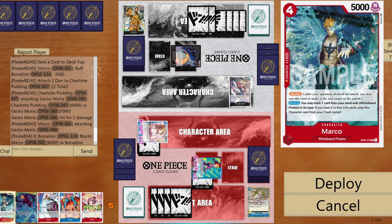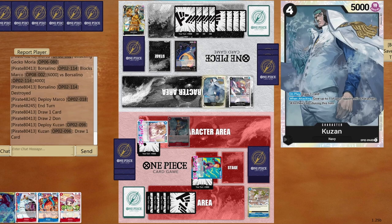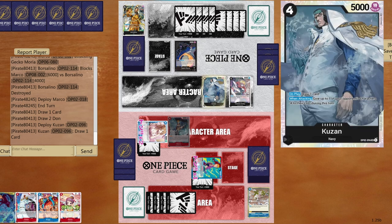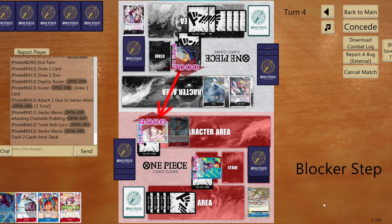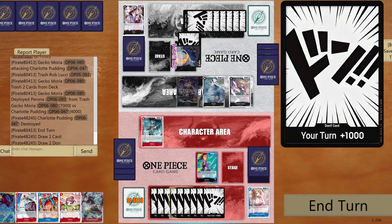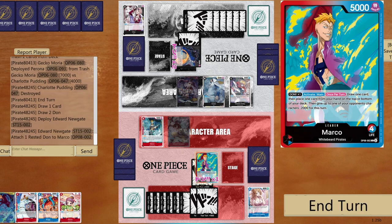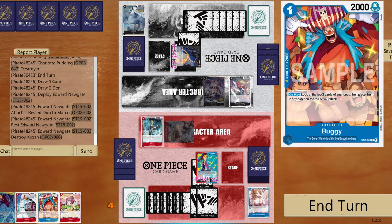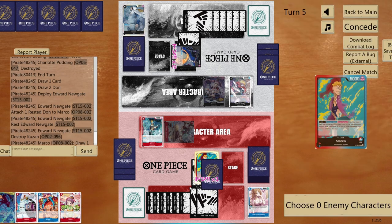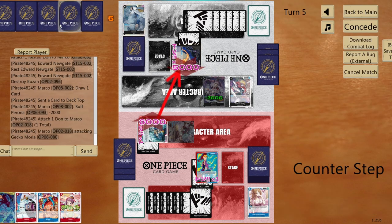Pudding changed the opponent's strategy one more time — they received low-value cards. Kuzan comes out but will be popped next turn anyway. Let's play Newgate, give one DON!! to Marco, dress it out, say goodbye to Kuzan. Sanji needs to come back next turn for lots of value. Go six then seven — forcing cards from opponent's hand or forcing them to take hits.